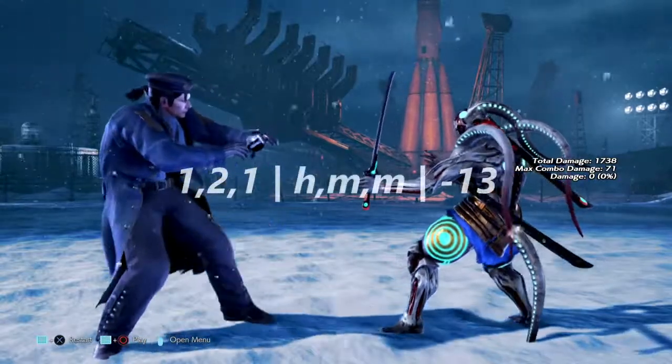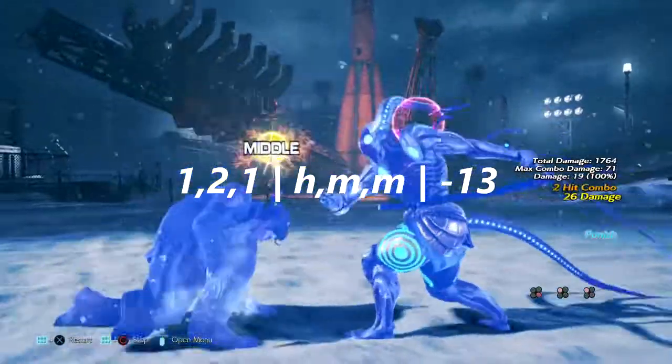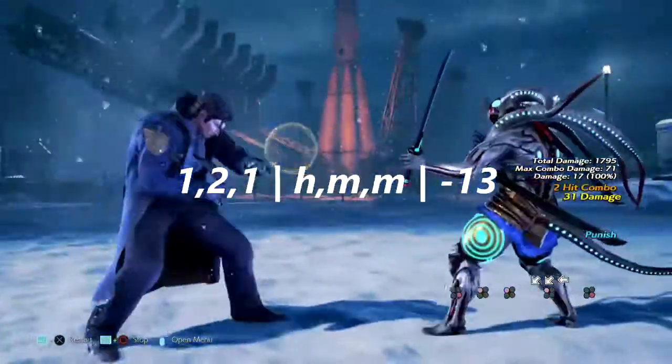To start off the jab-punishable section, we have 1,2,1 which is high-mid-mid and it is negative 13 on block. Unfortunately we cannot flash this — it all jails.